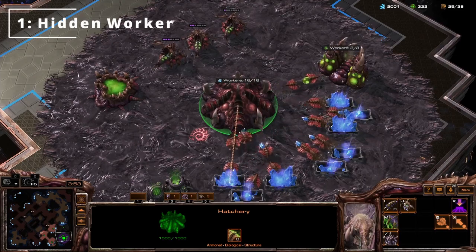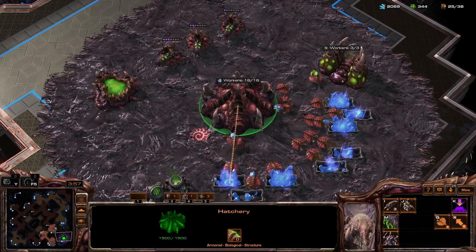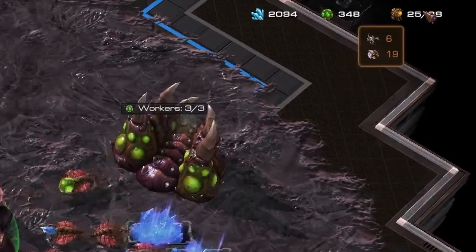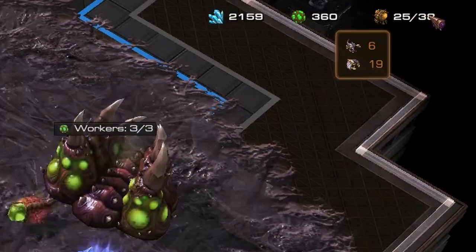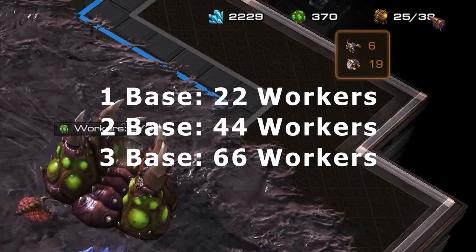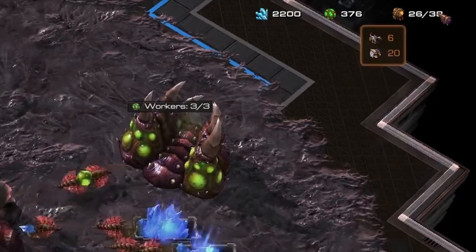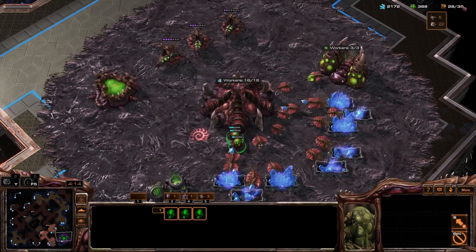Tip number one. This has been in the game for many years, but it's sort of unknown for a lot of newer players. If you hover your mouse over the top right-hand corner — the supply — you can see how many units you have and the number of workers that you have. This is perfect for getting to three-base saturation and knowing how many workers you have. It also importantly includes workers currently being built.